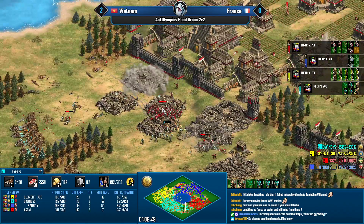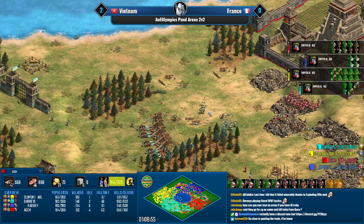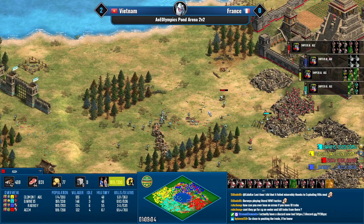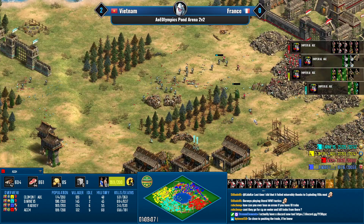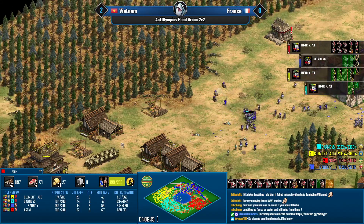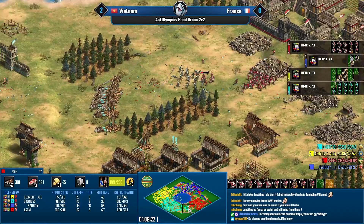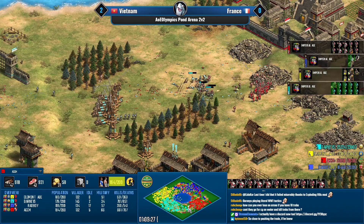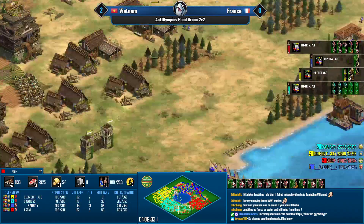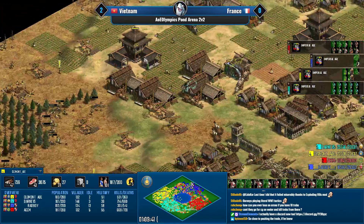ACCM should probably add more arbalests — there's nothing Barney's can do against larger amounts of arbs. He should switch into jaguars — jaguars are fine against skirmishers and will absolutely slaughter the champions. He is mixing in some jaguar warriors. He has three or four castles, so that's fine. It looks like the Vietnamese guys have been able to hold on just enough at this point.